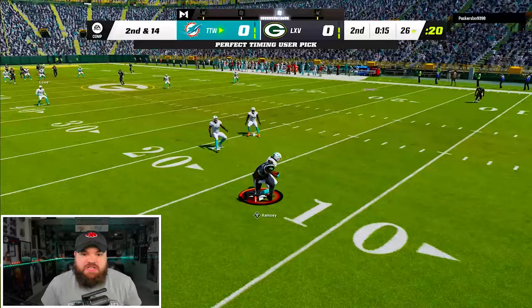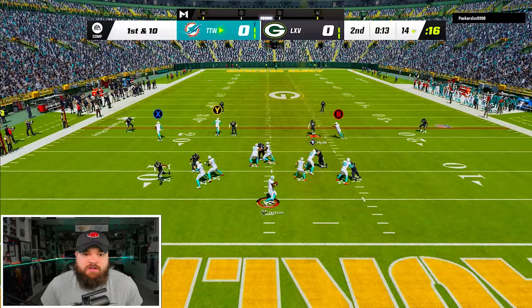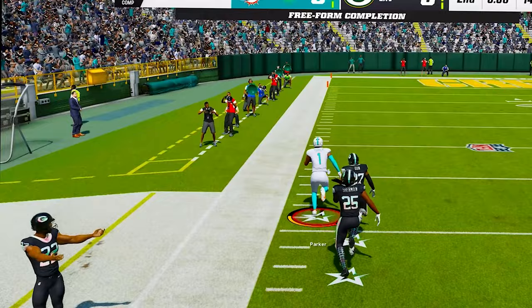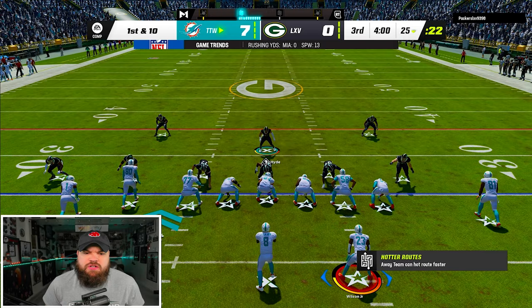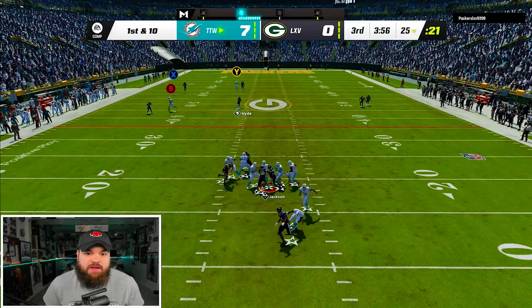We're going to get that interception and we're going to try to return this — no, we're not. This is going to be Thad Moss blocking right here. Thad Moss with the block — you see him — that just opens up a one-play touchdown just like this. He didn't get shed. We were able to throw this. I literally could have done this all game long. I was just trying to get him involved as a receiver. We're going to start the second half right here with Thad Moss blocking — you can see that is a first ability player right there.